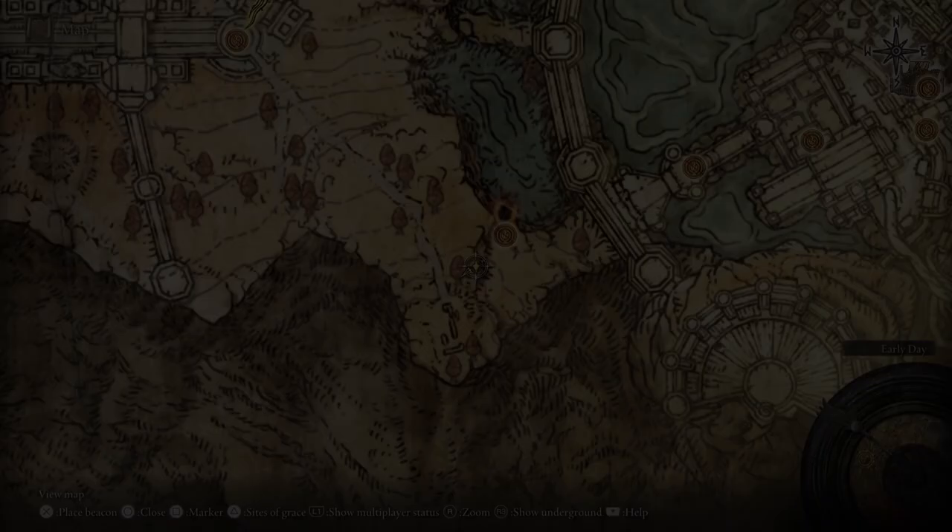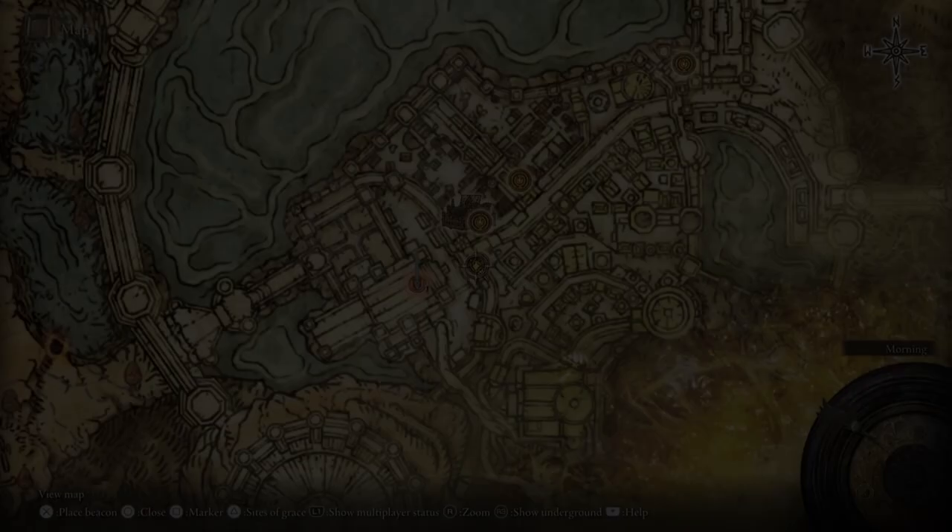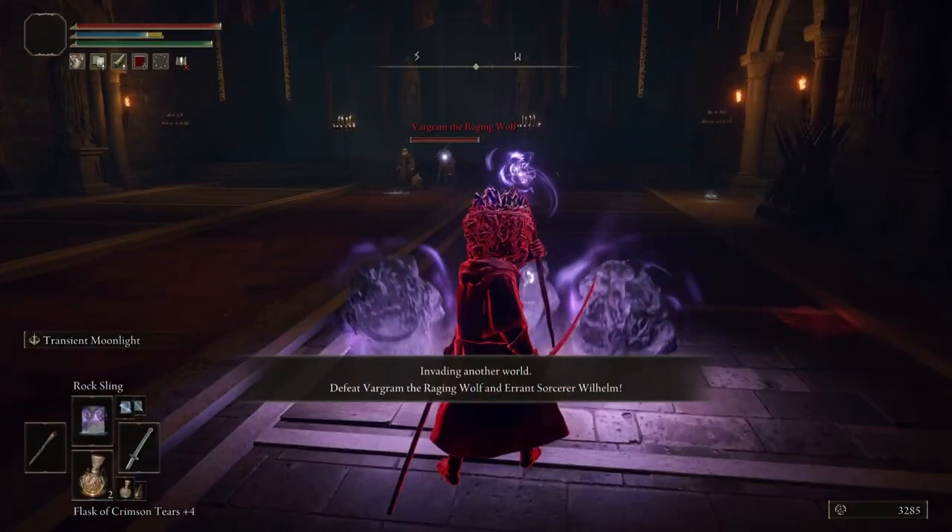As a tip, keep a look out for any cave entrance icons on the map with an orange highlight, as they often include Smithing Stone Miner's Bell Bearings which you can turn into the Twins at the Roundtable to buy Smithing Stones for upgrades. If you'd rather spend your points on other skills besides endurance, I highly recommend the Raging Wolf armor set since it provides good defense while being light enough to stay in the medium equip load range.